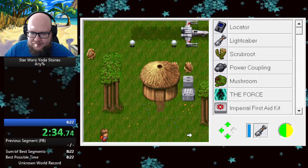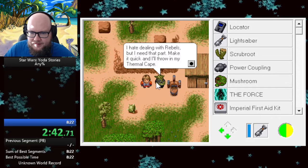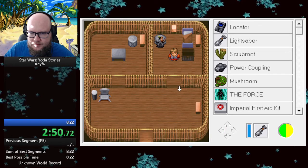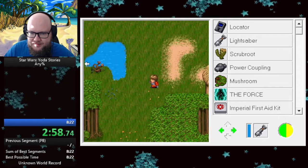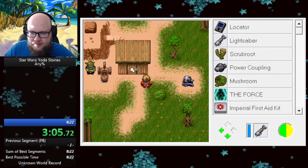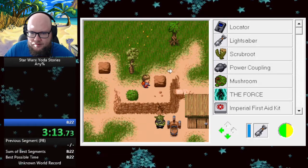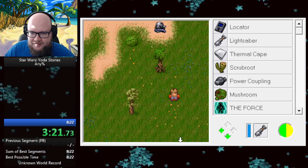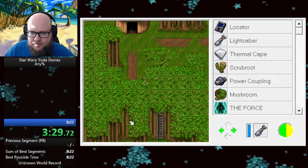Okay, hold on. We gotta go down this way. Thermal cake. I'm assuming this is a puzzle tile that requires thermal cake. Find something useful. Perhaps I misread. What am I supposed to do? Did we just squish this guy? Oh no. It says requires thermal cake.